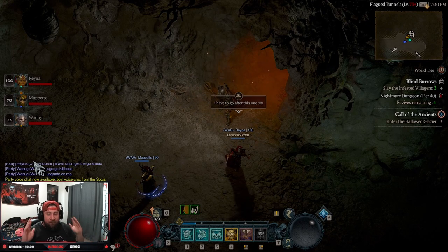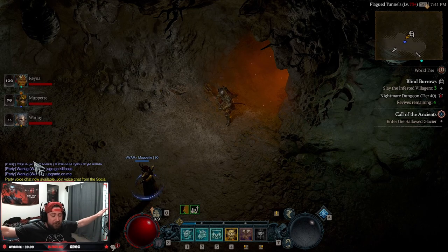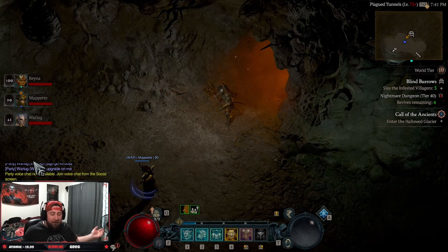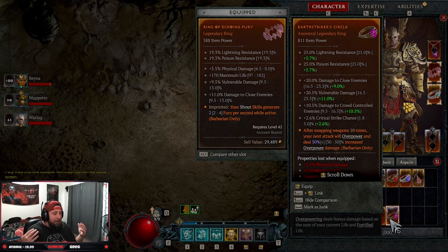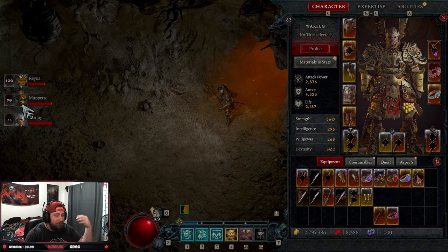This is an amazing strategy to level up all your characters and get your glyphs leveled at the same time. And if you're looking for particular pieces of gear, nightmare dungeons is the way to go — and now we found a way to do this efficiently. If you're in a two-man party, it's going to be every other person who gets credit, so you'll get it every other run.